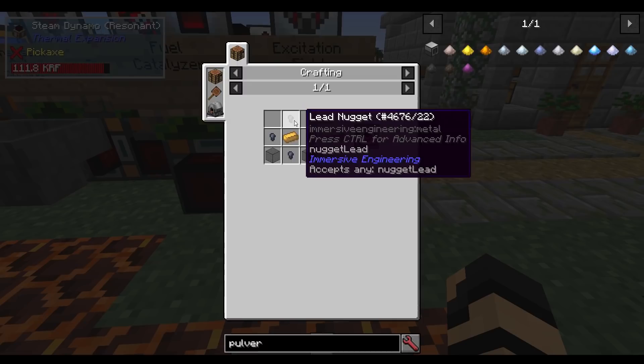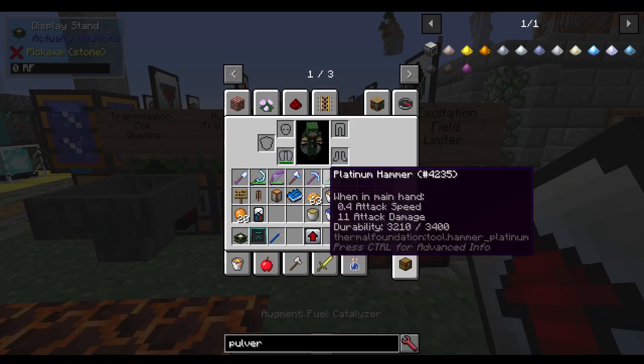It's basically just going to stop constantly burning products up. It will take up one slot, but it's very handy for not constantly wasting your material. It's made from just some lead nuggets, electrum, and glass, so it's really cheap.